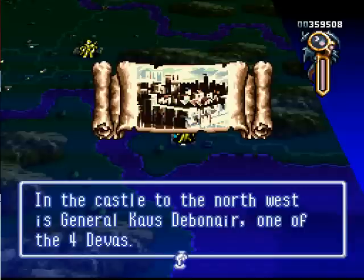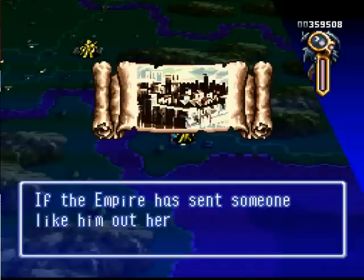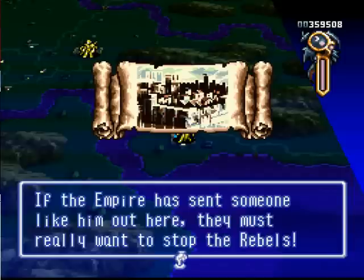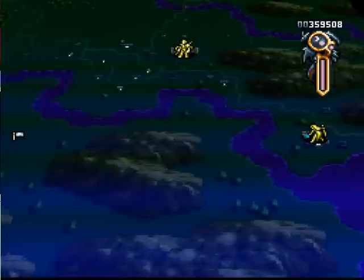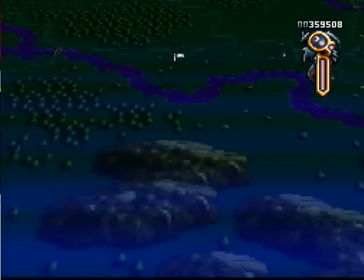This stage houses the first appearance of Kos Debonair, or Quas Debonair as he's named in some translations. He's basically the first real hard boss of the game, in my opinion, particularly for the player who is less than prepared.